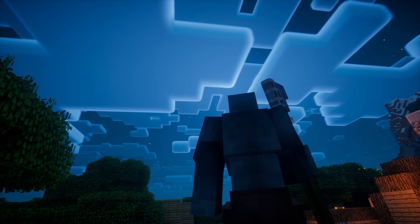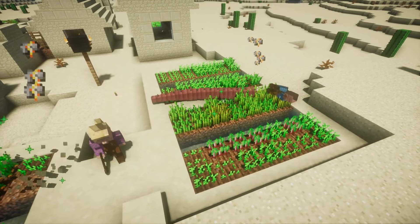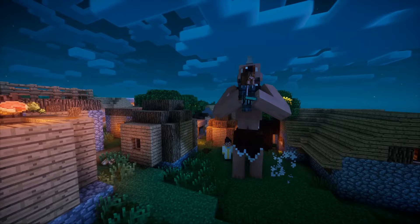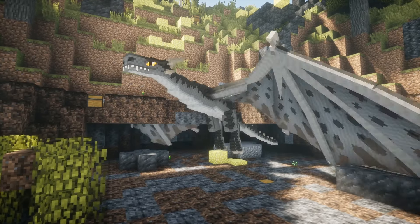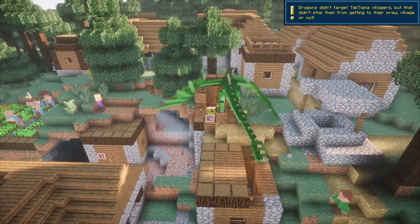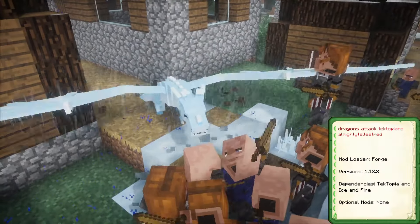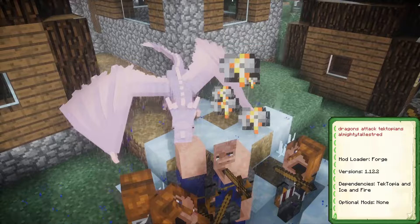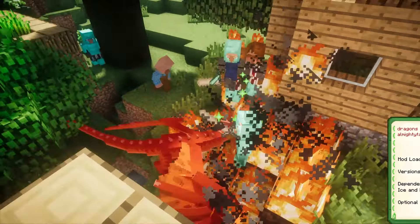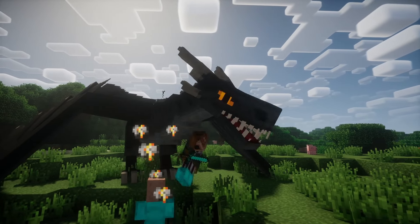Pairing a TekTopia village with Ice and Fire provides an extra challenge, as its new dangerous creatures can prove to be a real threat. However, the main adversaries — the dragons — ignore TekTopian settlements completely. Fortunately, this is remedied using the Dragons Attack TekTopians add-on, which fixes this bug, ensuring a more difficult TekTopia experience should the player desire a tougher playthrough.